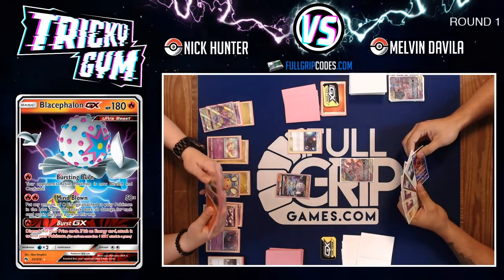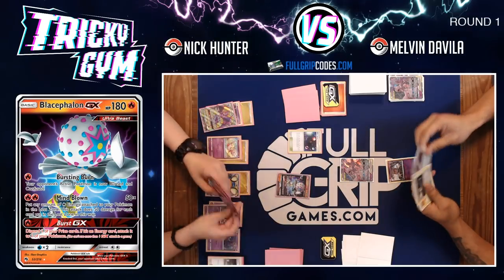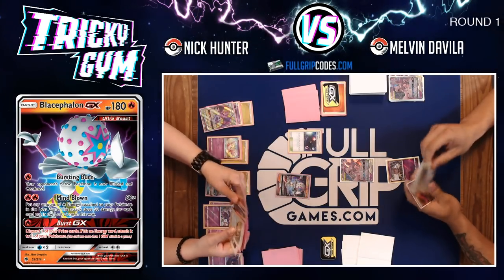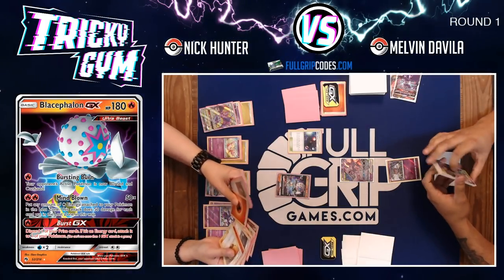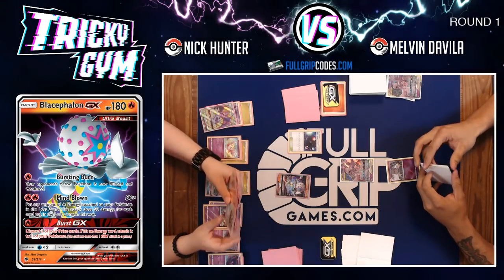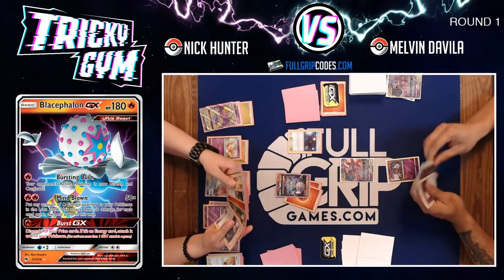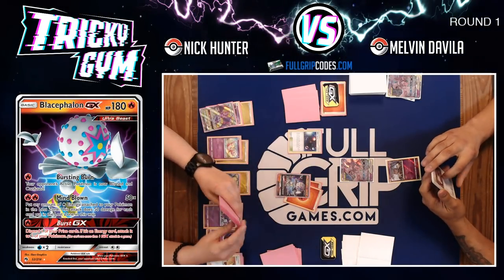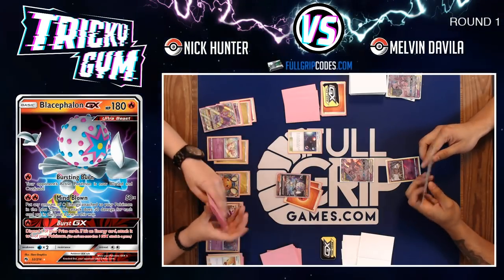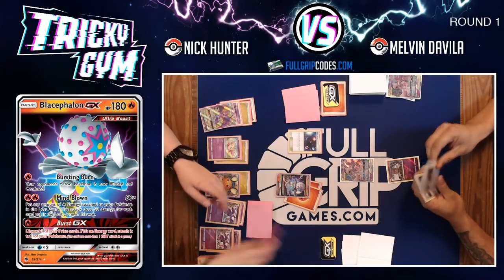Melvin is absolutely stunned at his horrible hand — still dead drawing, can't believe it. He resets his whole bench with Marshadow and has to take more abuse from this Reshiram and Zekrom deck. Melvin has been successfully playing Mewtwo and Mew for weeks; he hasn't done anything devastating to the list, just added some great catchers. But suddenly the deck is just not drawing at all. Nick has so much energy on his field — checking his discard pile, there is no energy there.